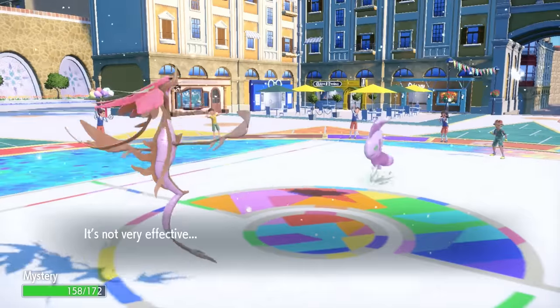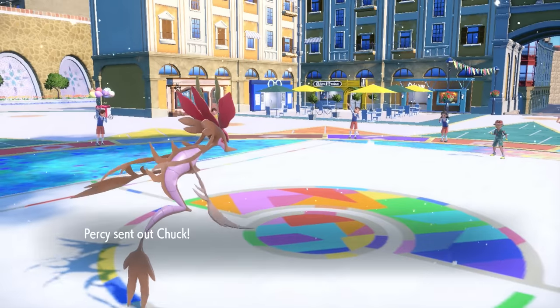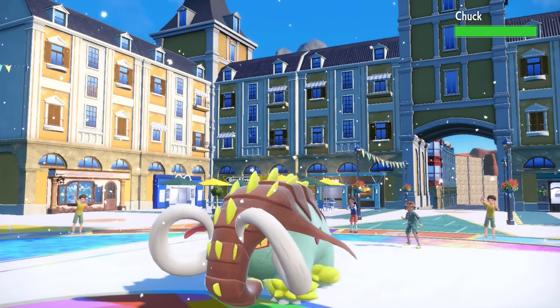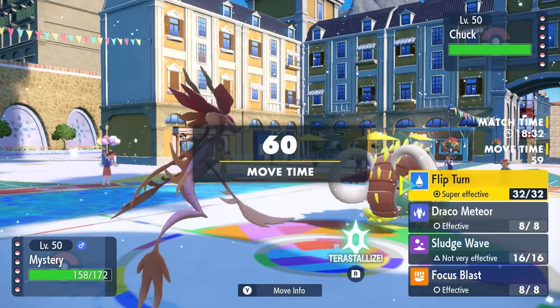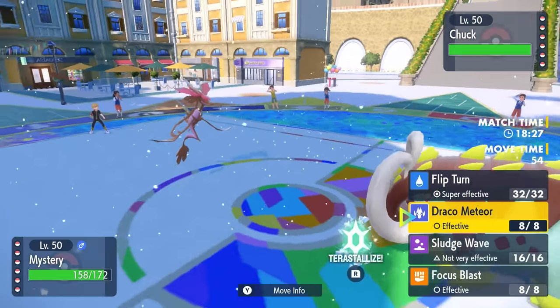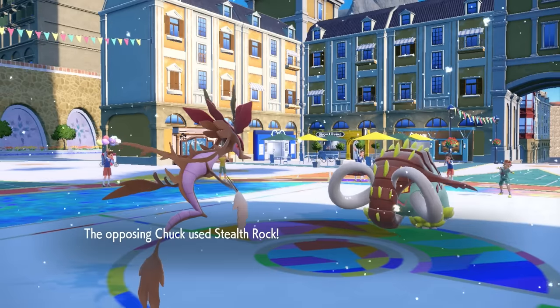They go for the Flip Turn, which is obviously not going to hurt me, but it's going to allow them to put me on the back foot. They end up bringing in the Great Tusk. It's actually kind of good for me because I figure they probably just want to go for the Rapid Spin, so I click Draco Meteor in hopes that they do Rapid Spin and I get a huge amount of damage.